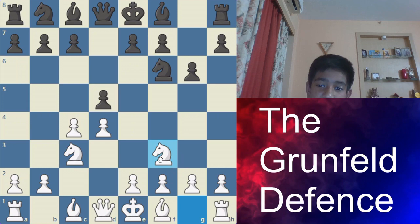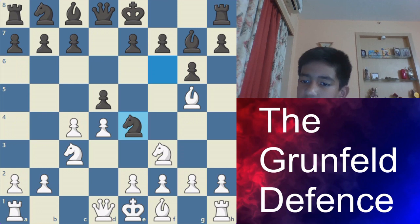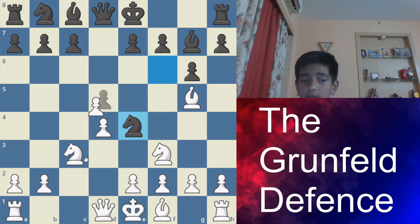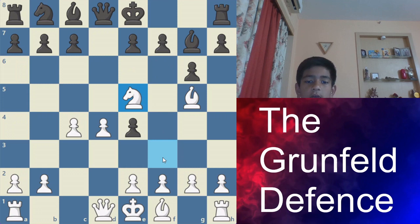After d5, you can go Nf3 and then after Bg7, you can go Bg5. This is known as the Taimanov variation. Then after this, knight e4, attacking the bishop. Right here, you either take here — you don't take here because then after takes, I get your tempo on your knight. You can't move it here because of f6, and it's a double attack.